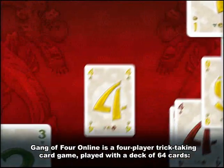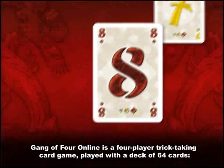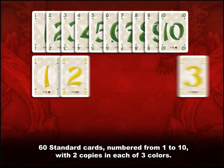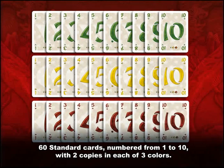A simple yet addictive trick-taking card game, Gang of Four is played with a deck of 64 cards. 60 cards are numbered from 1 to 10 and come in 3 colors: green, yellow, and red, with precisely 2 copies of each card in the deck.